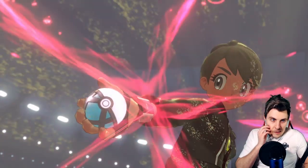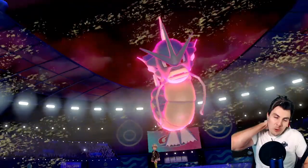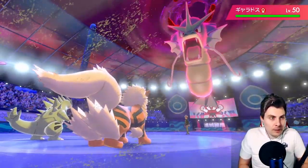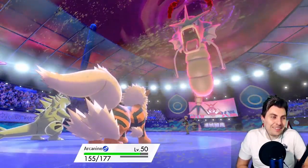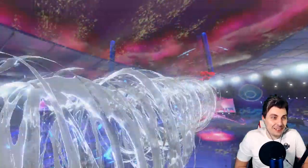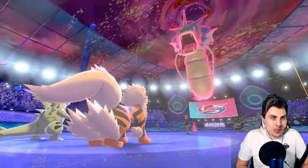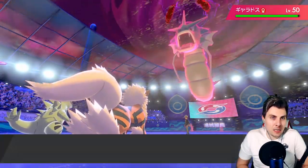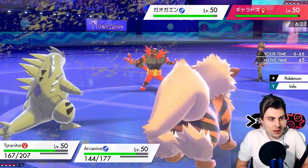The Gyarados is going Dynamax. I'd expect it to start going for Airstreams and get those speed boosts early on. There's a fake out into Arcanine — that's not ideal at all — and it goes for Airstream into Tyranitar, giving them the speed boost. I don't think we can take a Max Geyser, so we have to preserve Arcanine. I think we have to Dynamax with Tyranitar.